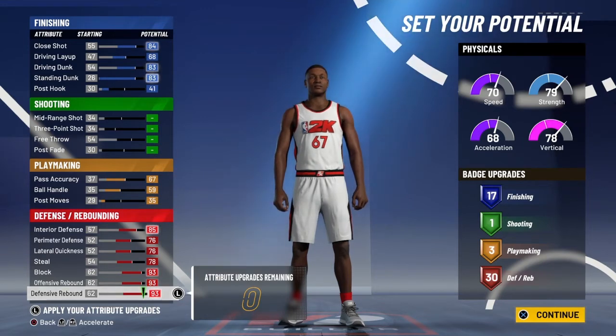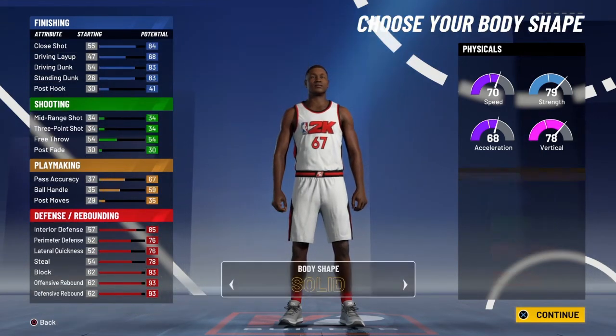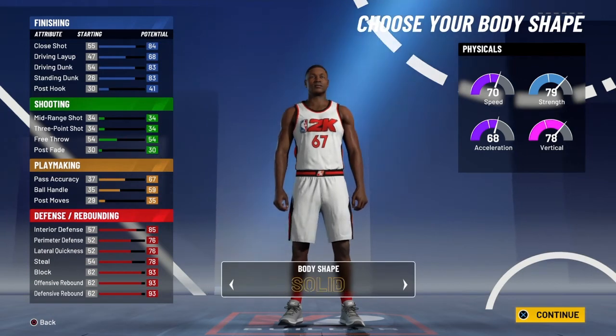I'm definitely going to make this build for 2K21 along with my Zion build. I can see a lot of people doing this because the meta, I guarantee, is going to be inside players — and mid-range players — because shooting is just not really good. So it has 51 badges right there.